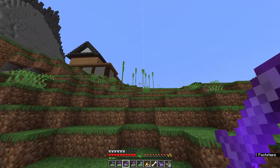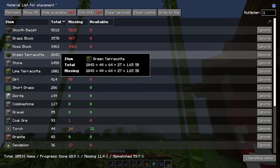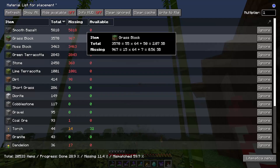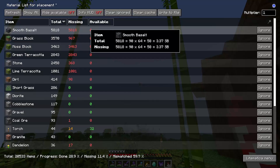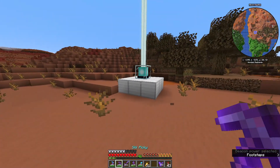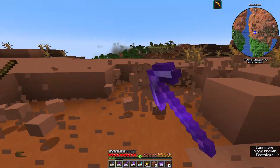First we gotta get materials. We're gonna need green terracotta, stone, lime terracotta, and smooth basalt. We're actually gonna need the least amount of smooth basalt, but it kind of made the back because of the shading thing, so it's a bit weird. We just have to stay really close to this because the range is garbage.